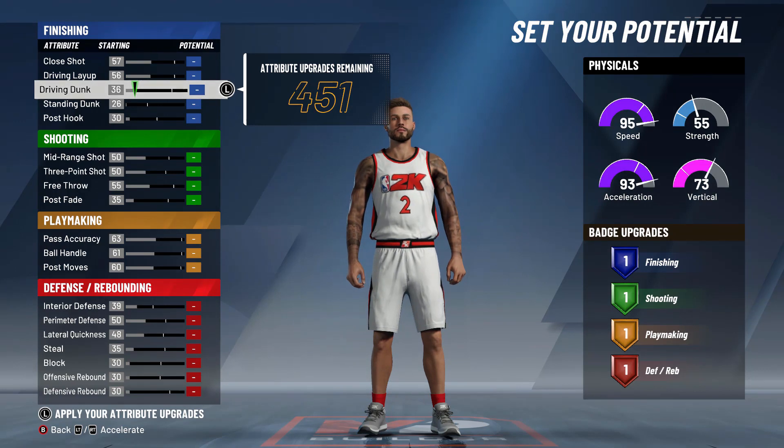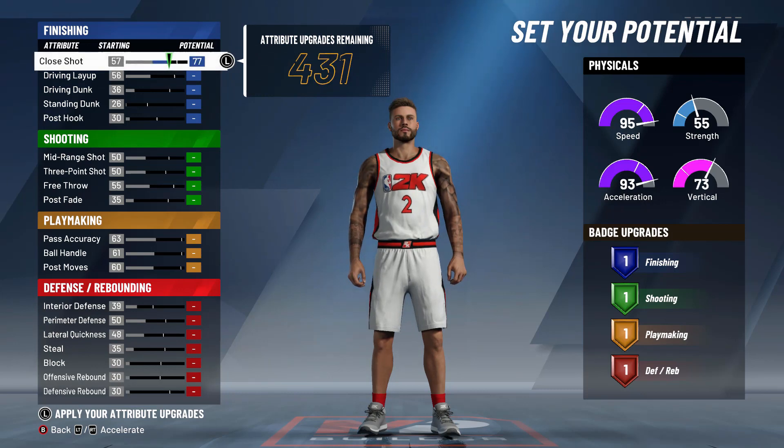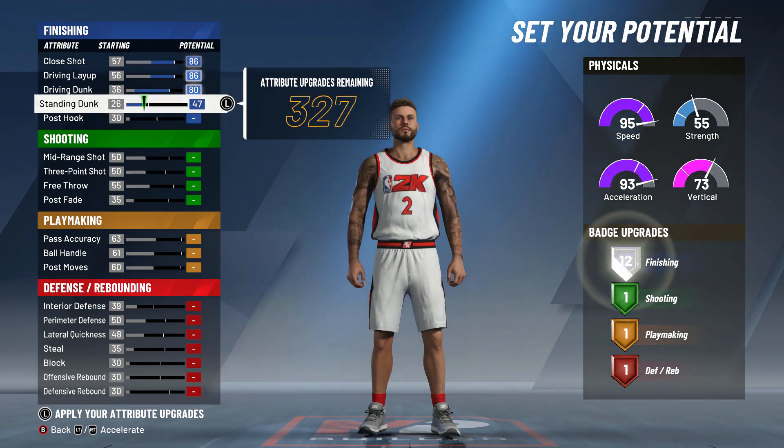Do this exactly how I do it. The title of the build might change based on how you change up your attributes because I'm going to give you guys a few options. You want to find the sweet spot for your badges — you want 12.